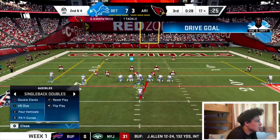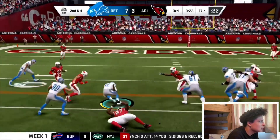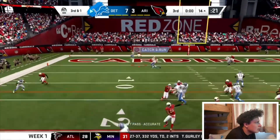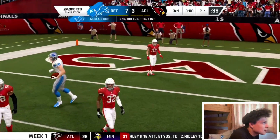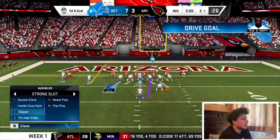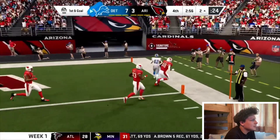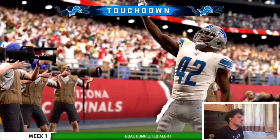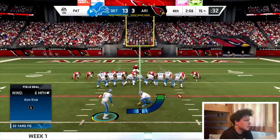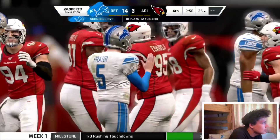They gotta let him run free. Bring Swift back in — let's try inside since outside hasn't worked. Let's attack the tackles here. That should have been a touchdown. Hurry, snap it — they're not ready! Let's throw it to Hockenson. End of the third, three minutes left — we're about to go up. I'm feeling a toss. Let's run a stretch — I want to get to the outside. You know what, not even going to look to pass, I'm running it. Come on Swift — you're faster than him!